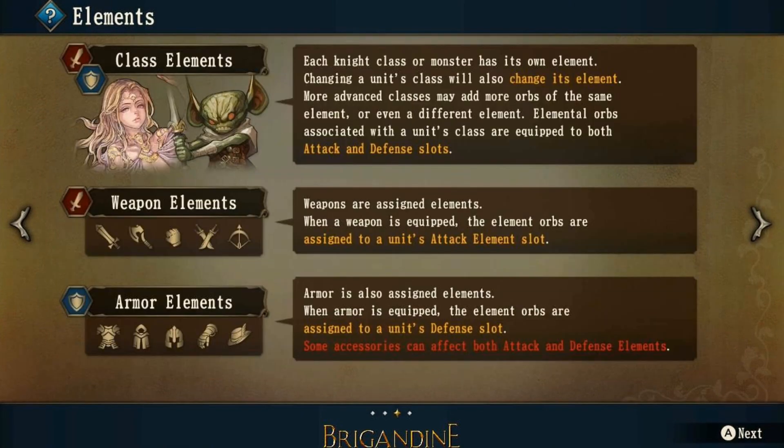Let's look at class elements. Each knight class or monster has its own element. Changing a unit's class will also change its element. More advanced classes may add more orbs of the same element or even a different element. Elemental orbs associated with a unit's class are equipped to both attack and defensive slots. For example, a mermaid will have a blue attack orb and a blue defense orb; a phoenix will have a red attack orb and a red defense orb. This applies to knights and other human units too.